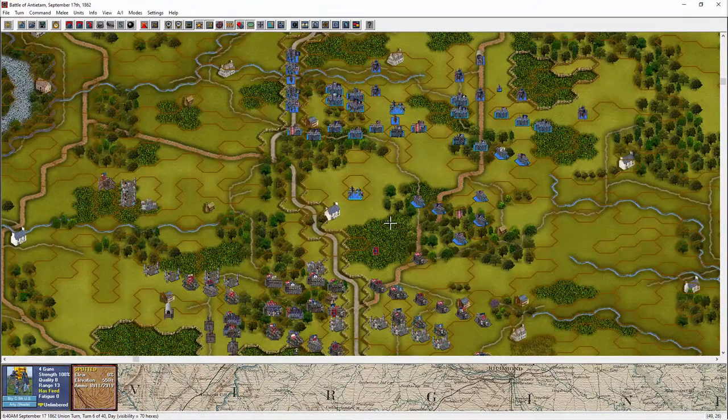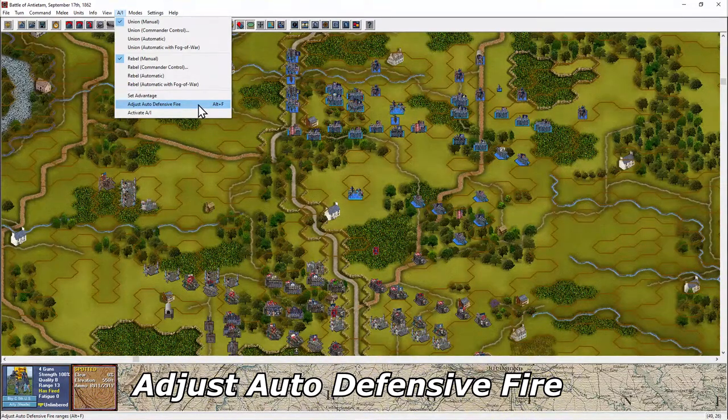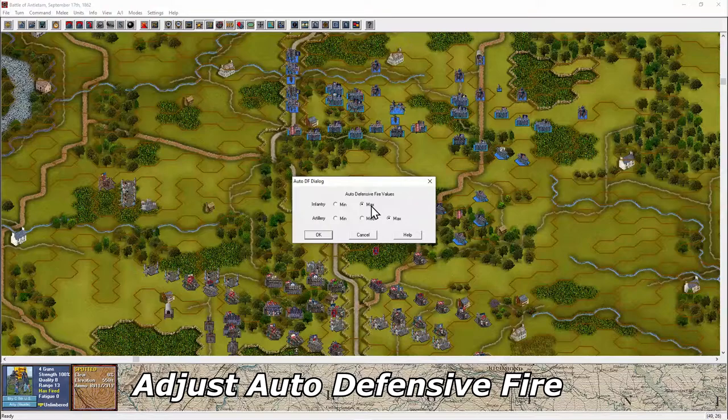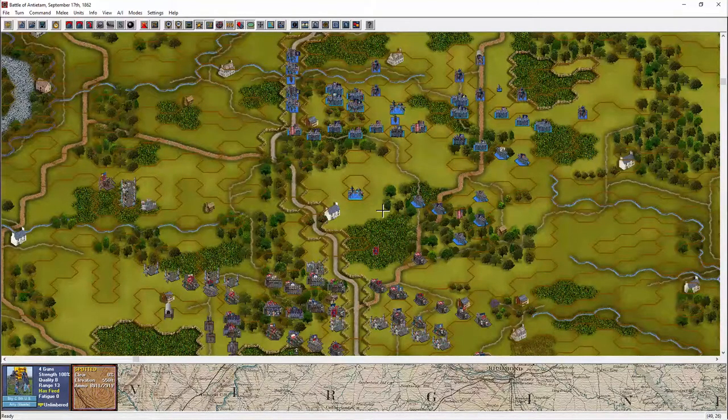When playing against the AI or another opponent, you can control your own automated fire by coming up here to the AI and clicking on Adjust Auto Defensive Fire. By default, your guns will fire at their maximum range during the enemy's turn. You can limit this to minimum, firing only when the enemy is within 4 hexes, or to medium. Medium will fire at short ranges, but only intermittently at longer ranges. Keeping a close eye on your artillery ammunition is very important in these games.